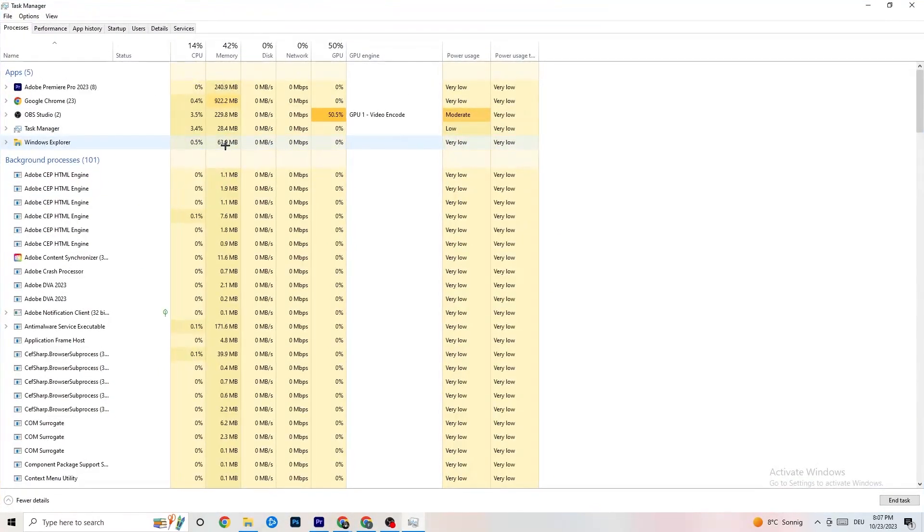You'll want to do the same for your game once it's running. When your game appears here as an app, right-click it.